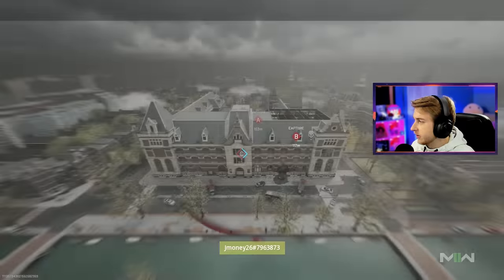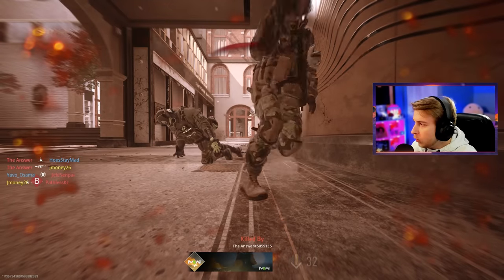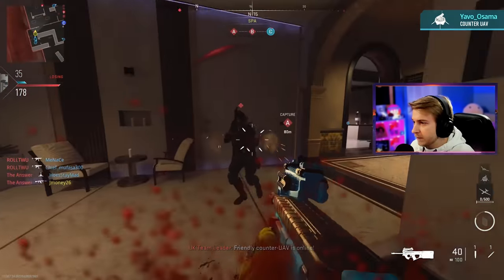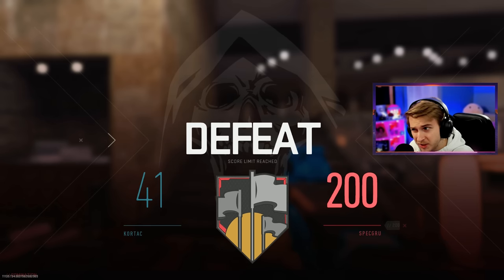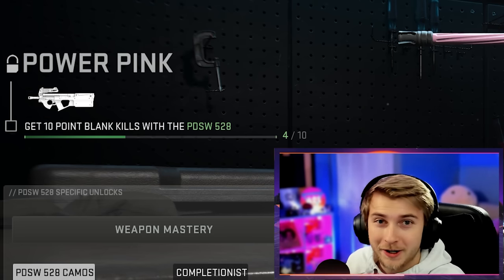Couldn't get close enough to that guy. This has been a struggle so far - I only have like three. And we have two AFK teammates in here. And that's the game. We only had nine kills and I think only three or four of them were point blanks. Off to a slow start - we're at a grand total of four now. That's all right though because we're gonna get a lot in this next game.